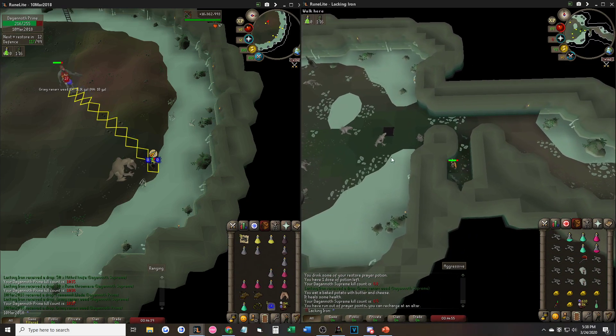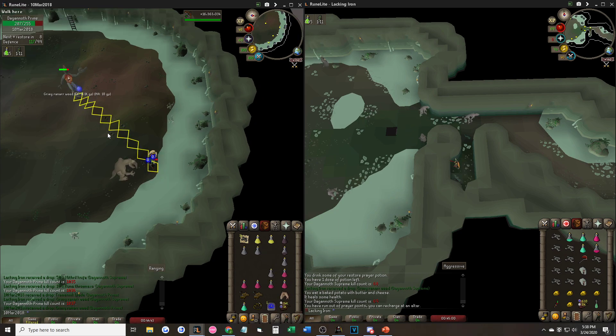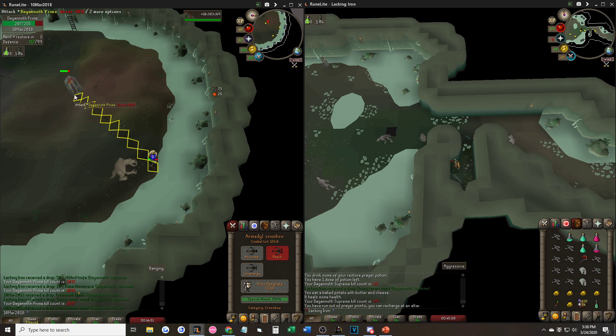Once done, exit the cave and wait until the kill happens. You want to start with the Armadyl crossbow on long range. This is because if Prime walks north mid-bolt animation, he will drag you, as Rapid hits up to 8 tiles distance. With long range, I believe it's 10 tiles — so if your bolt doesn't aggro him fast enough before he moves north, you'll still be in the safe spot from Rex.